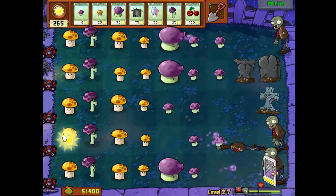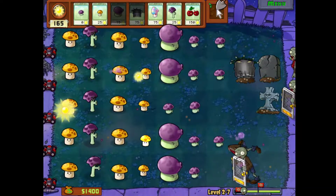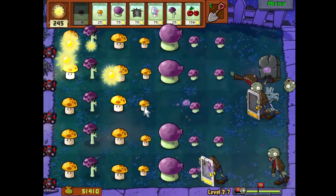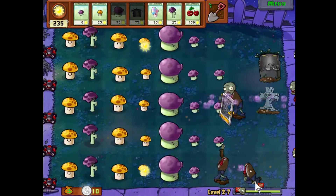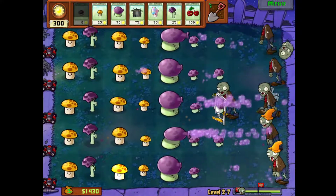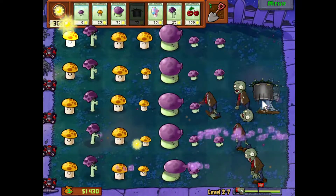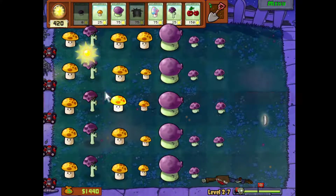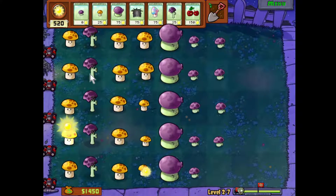I always try to put another plant for them to chew on before I let them get further back — that's why you see me rushing to slap one down there. I don't like them getting too close to my expensive mushrooms. Don't forget, this is giving me extra firepower — I technically have three levels of damage going on because of the guys in the back.